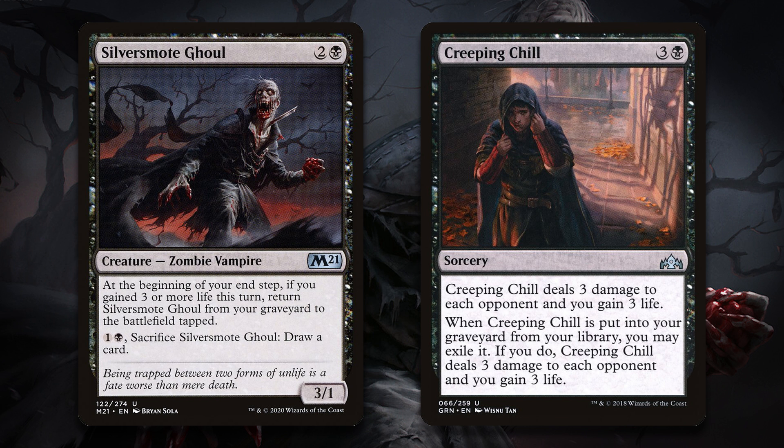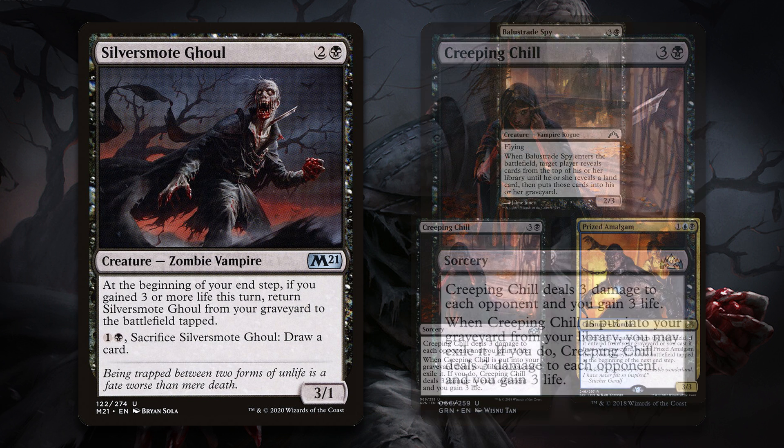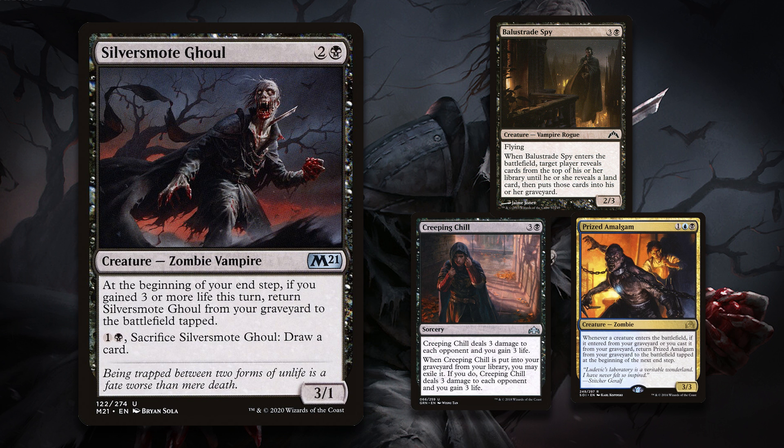In Pioneer, it's appeared in Landless Spy decks, which look to resolve something like Balustrade Spy, which will mill your entire library since you don't have any cards in your deck that it sees as lands — this is achieved by running the modal double-faced lands from Zendikar Rising. This means all of your Crippling Chills trigger, which gains you 3 or more life, which will then return all of your Silversmote Ghouls, which also means that you get all of your Prized Amalgams back too. Obviously, that's more than enough to do lethal to your opponent. However, the deck proved to be too powerful, and Balustrade Spy and the similar Undercity Informer were both banned out of the format in 2021.